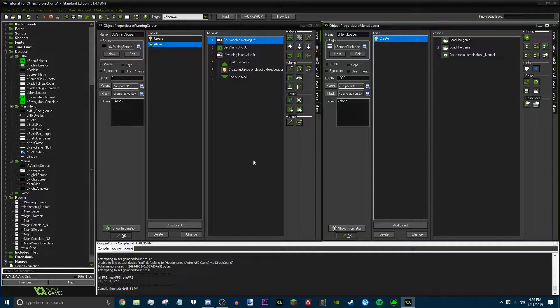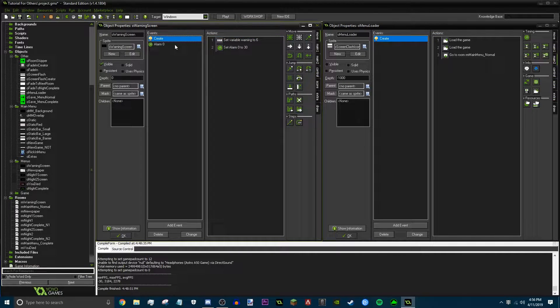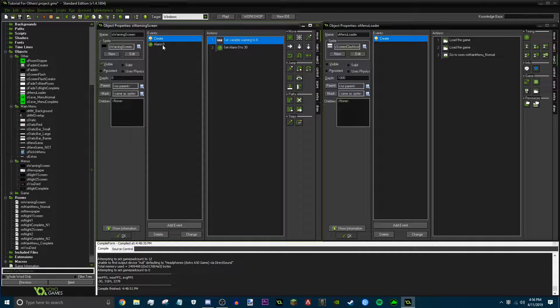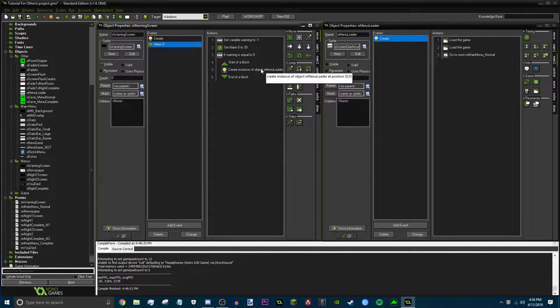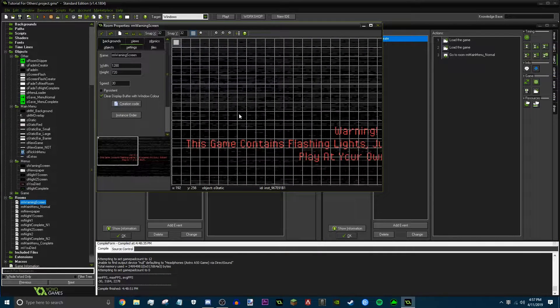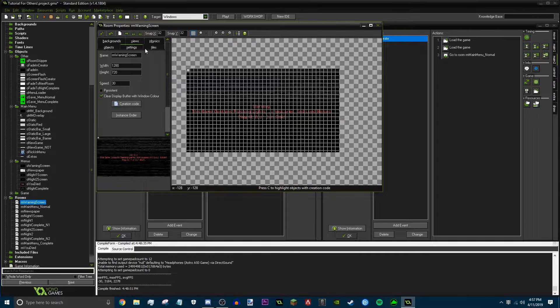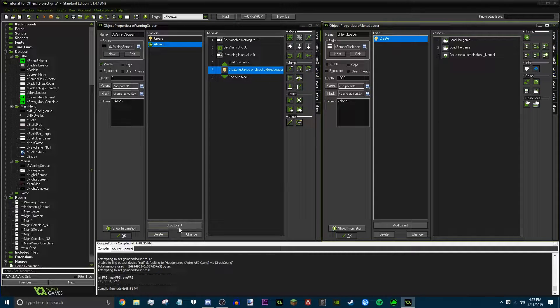That's basically it for our menu loader — very simple. Now we're gonna have to work a bit on the warning screen. If you guys remember, this is basically a warning screen just before the game starts. If we go to alarm zero right here, we had it set to fade to the next room. But instead, I'm gonna make it go to the menu loader. On the warning screen, it's gonna go straight to the menu — it's just gonna load right after that and create this, which will load up the game.